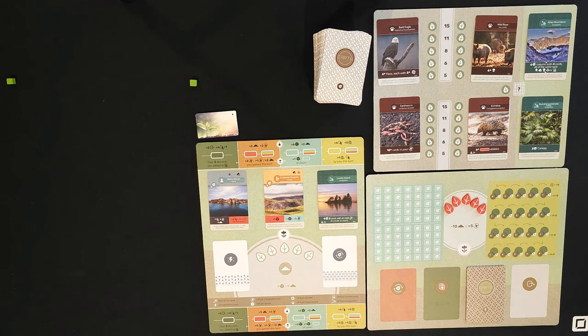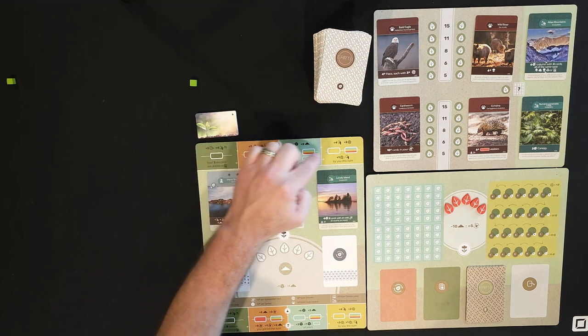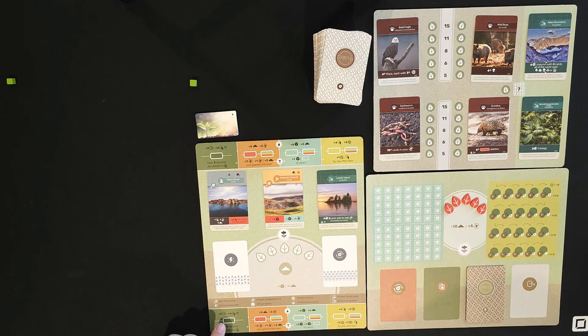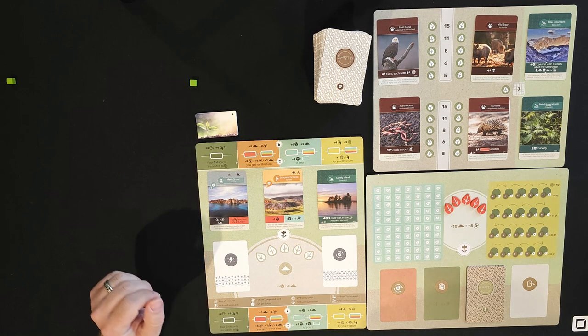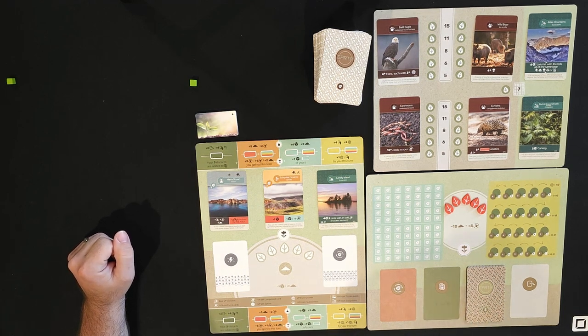Hello everyone and welcome to Merlin's Manor. Today I'm going to be doing a solo playthrough and how to play the solo mode for Earth. You start by setting up your player board. The solo player board has a banner at the top for beginner or medium difficulty, and a banner at the bottom for hard and expert difficulty — it changes what Gaia gets.